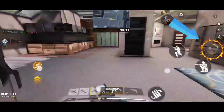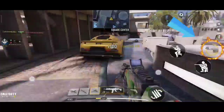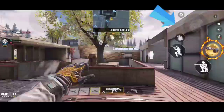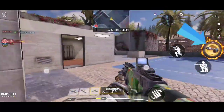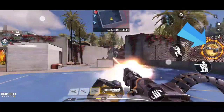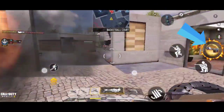In the gameplay, notice the arrow pointing to the operator skill — it charges over a certain amount of time. When it is fully charged you can use it and kill enemies. You have to use it AND kill enemies; you can't just use it without getting a kill. Here this was the first enemy I killed.